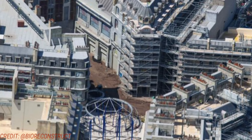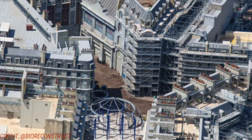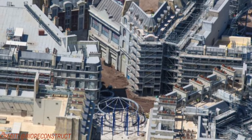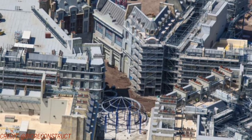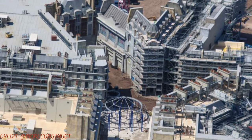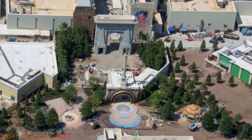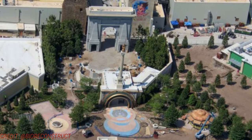Now let's head over to the Wizarding World of Harry Potter. Not too much is happening on the outside because it's mostly an interior land. You can see the steel supports for the entrance to the circus show right there on the bottom, and there's the intersection of the streets. Lots of artwork has been painted on the buildings, and lots of chimney holes have been installed on the roofs of the buildings as well.